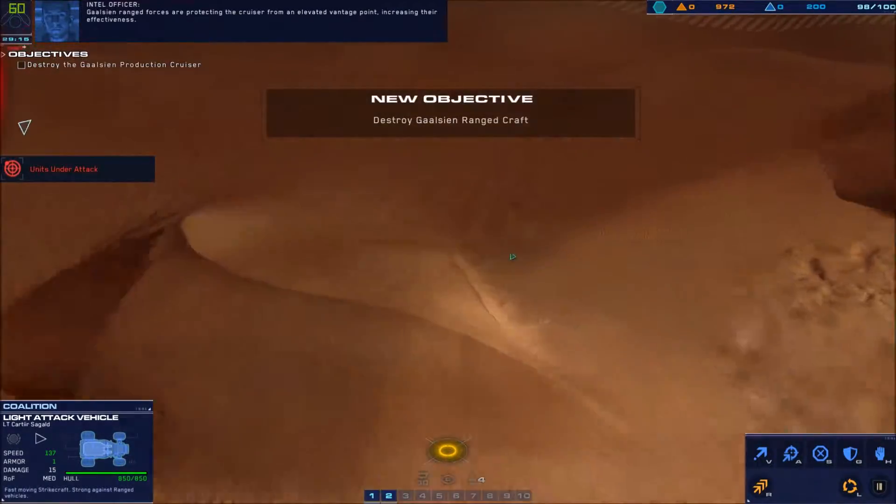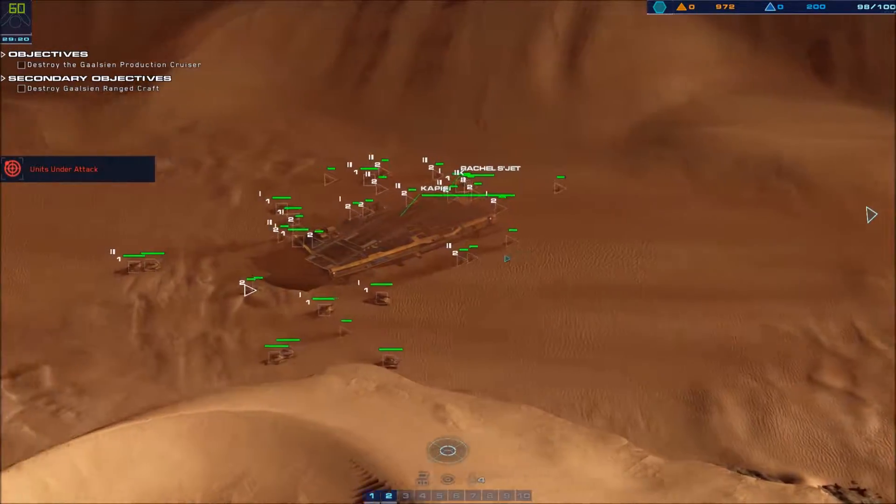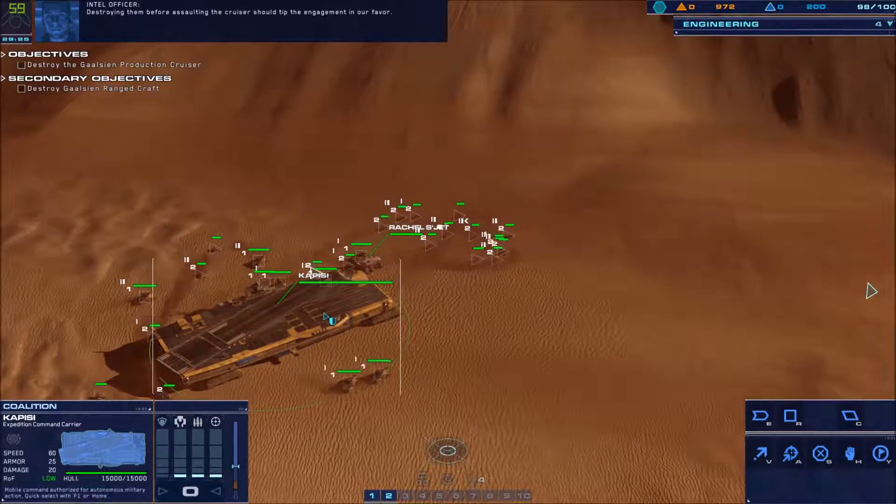Gaalsien ranged forces are protecting the cruiser from an elevated vantage point, increasing their effectiveness. Destroying them before assaulting the cruiser should tip the engagement in our favor.